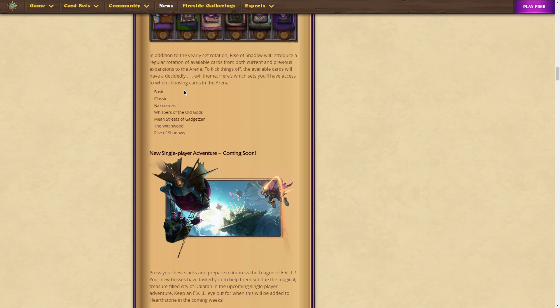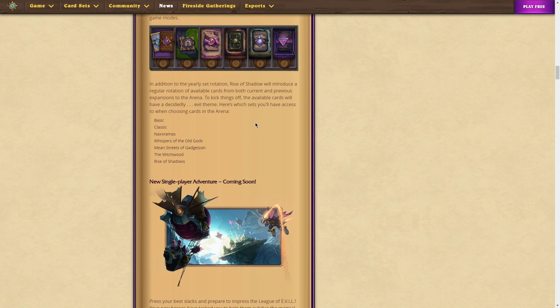It's no longer standard. Right now the sets are: Basic, Classic, Naxxramas, Whispers of the Old Gods, Mean Streets of Gadgetzan, The Witchwood, and Rise of Shadows. These are apparently the evil sets, fitting with the theme of Rise of Shadows.